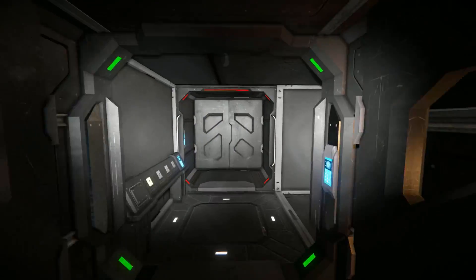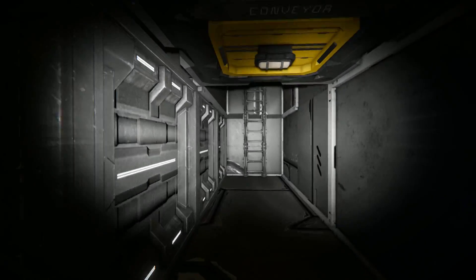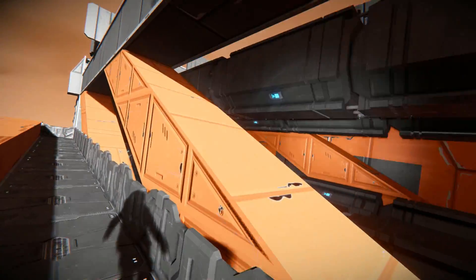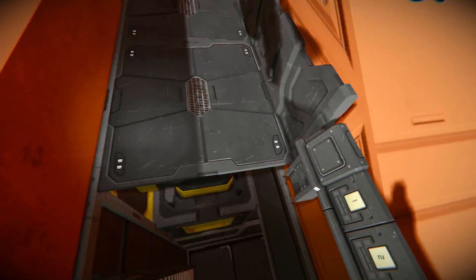Coming back through and going through this door, doing the airlock — and it opens up. This will allow us to go outside, and coming all the way up to here we are now outside, sitting right next to the drilling arm.